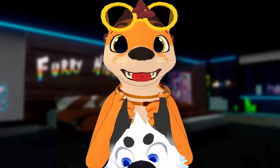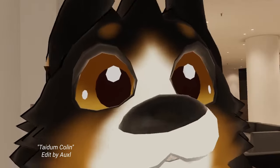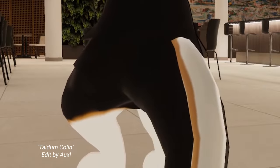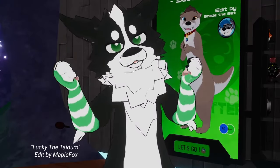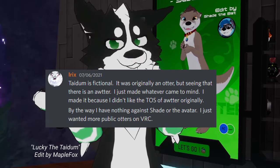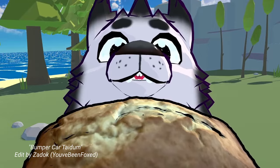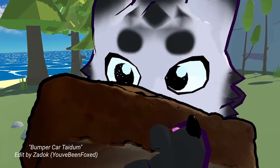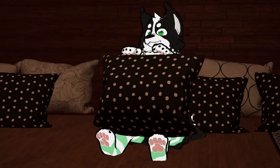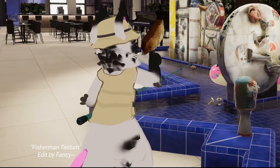These cute bundles of fluff are known as Tatum. Tatums are actually a combination of many species, as seen in their short snout, fox-like ears, and tadpole tail. The Tatum was originally intended to be an otter, but there was already another popular otter model in VRChat. Tatums are said to have a fondness for banana bread. They can make for excellent swimmers, but others prefer to loaf around lazily.